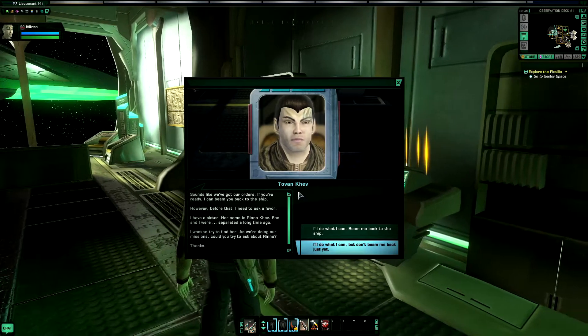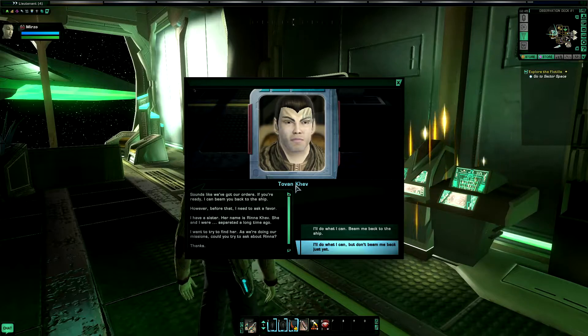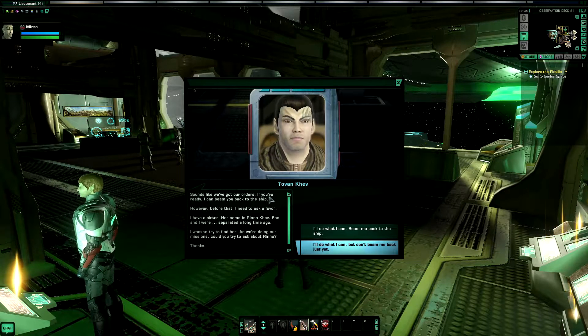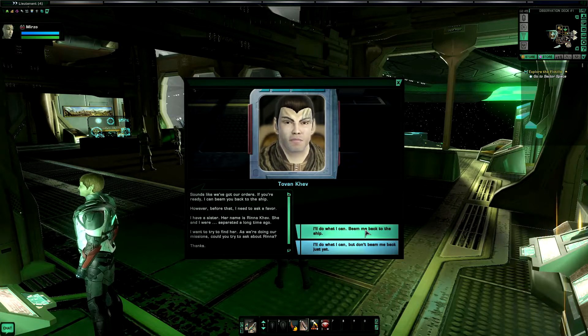Welcome back. Dovan asked us to look out for a girl called Yana Kev — it's his sister — and we'll look out for her. I'll do what I can and we'll beam back. Let's finish exploring this Volatilla and get on to a new mission.